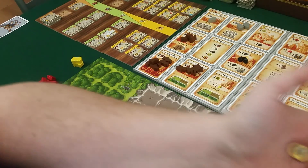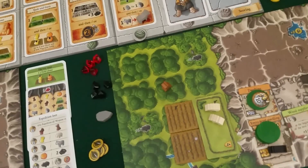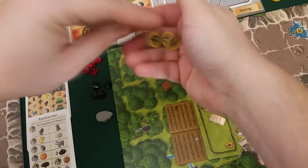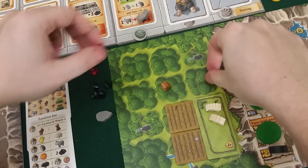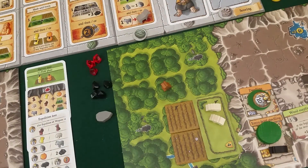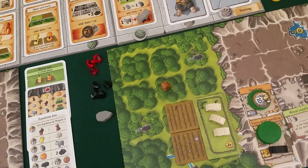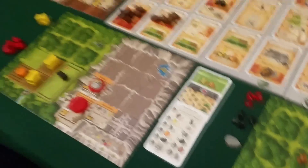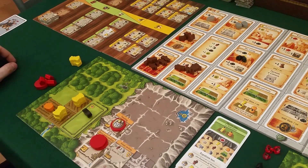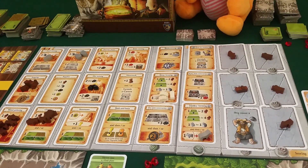Draco needs six food as well. He has four, and he can trade a ruby for food to cover the rest. Then we have the breeding phase - Draco gets another sheep. I only have one pig so there's no breeding going on. Then we're ready for round number seven, but I think you've got an idea of how this game runs.